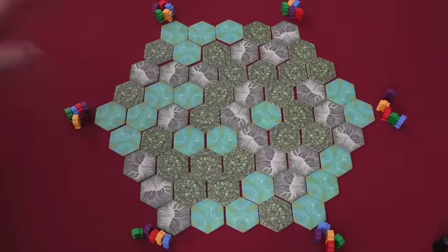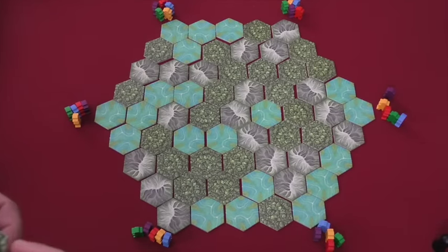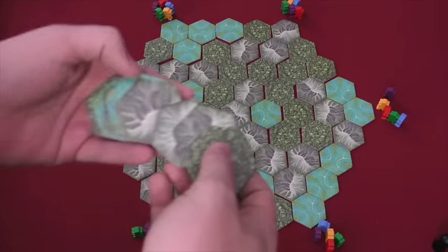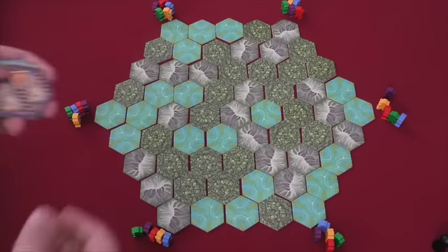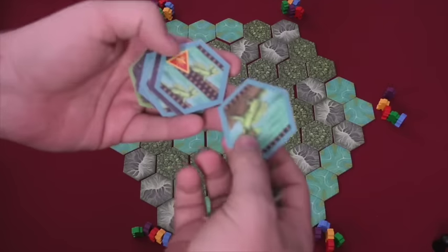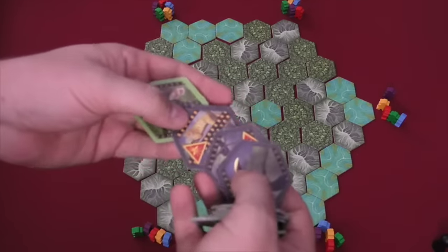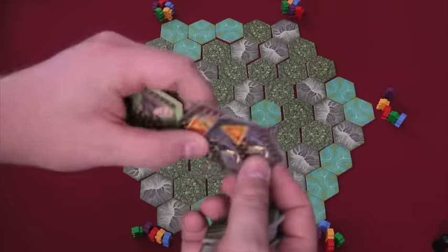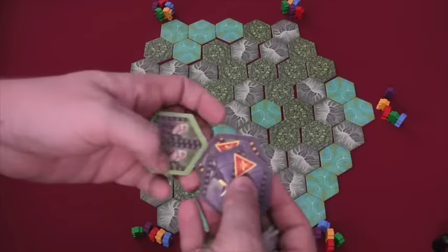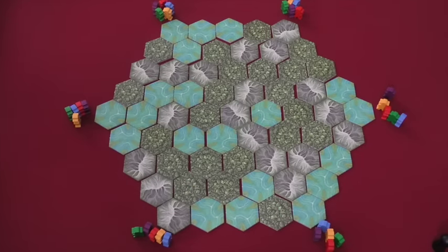The board is randomly put together in a hexagon that has five hexagon terrain tiles on a side. There are mountains, swamp, and jungle, and there are going to be leftover ones — you just randomly put them out there. On the back of each tile they show one or two animals. There are two types of animals for each terrain. For example, the jaguar and the toucan are the two different things you might find in the mountains. You also see that there's a mosquito, which is a dangerous thing that's on some of the tiles.